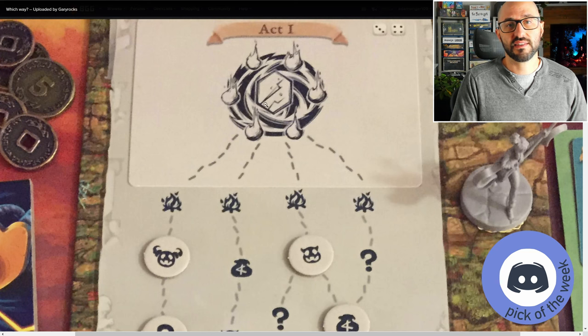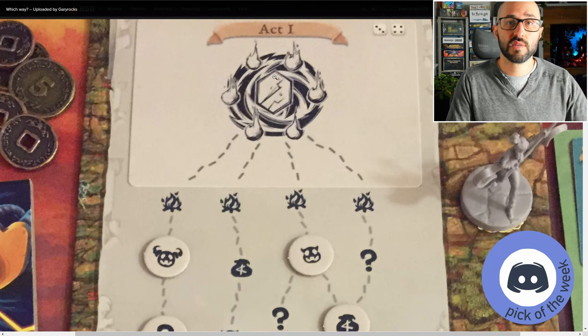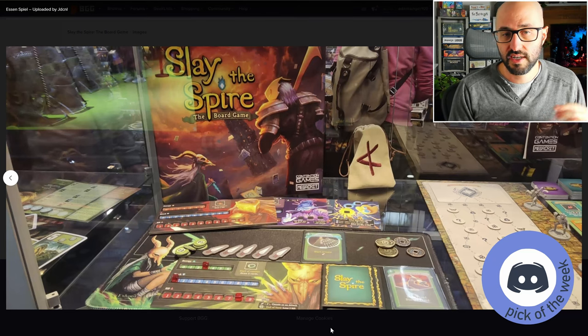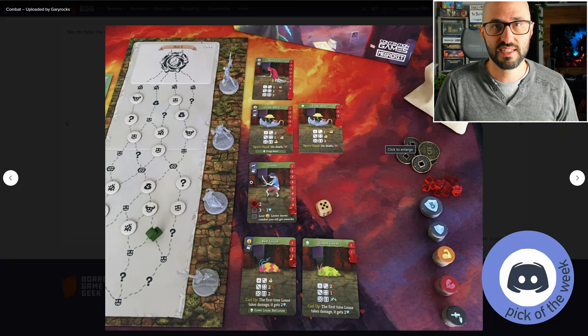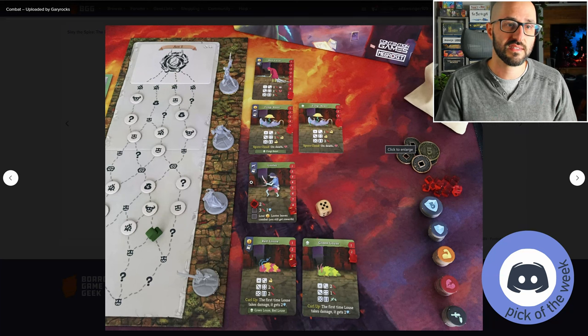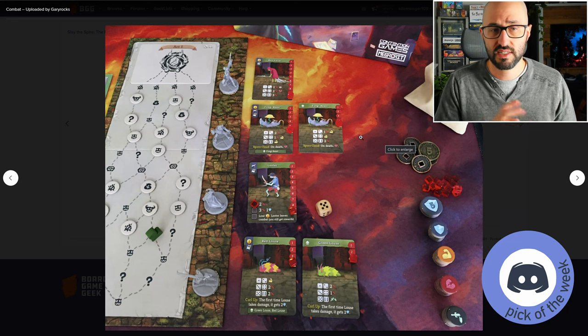The reason the final bosses are cards is because you can have different bosses for each of the acts. When you get to that point in the game, you flip the card to reveal which final boss you're going up against. Players will each have their own player boards to keep track of their coins, items, and decks. In a battle, you can go up against multiple monsters at once, and each monster has its own health tracker, individual abilities, and attacks.